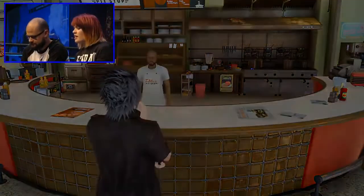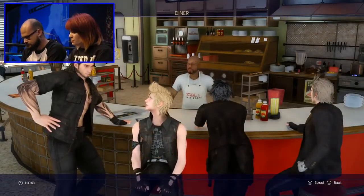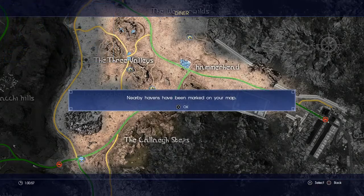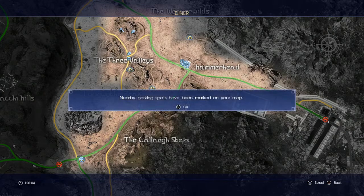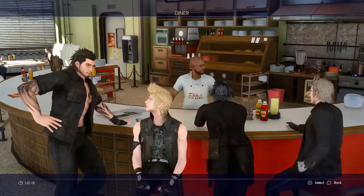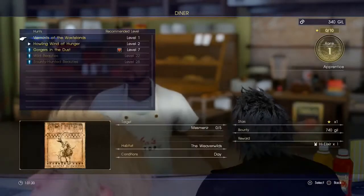So what we're gonna do here is just show you how you can unlock things on the map. When you come to diners, if you hit talk, this guy will actually bring up the map and start pointing out things of interest. We've got new havens - that's where you can camp. He'll also put up parking spots, little places you can properly leave the Regalia, and procurement points where you can draw - all that helps you with magic.